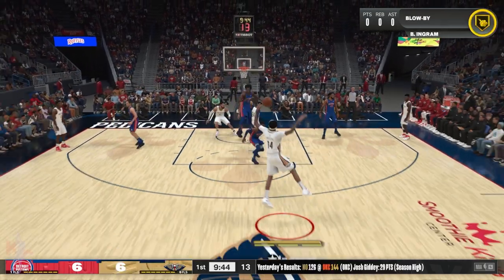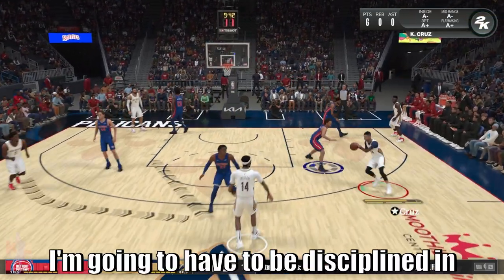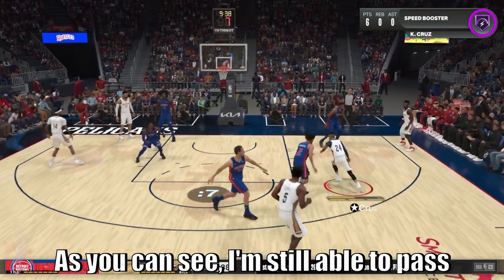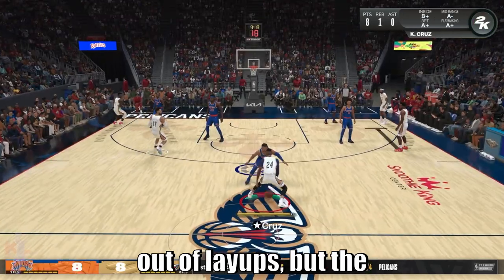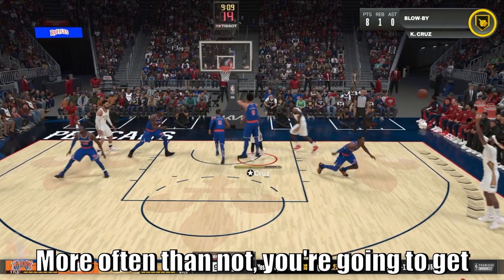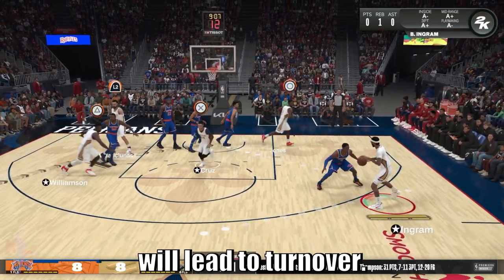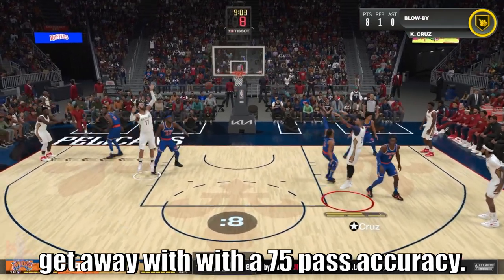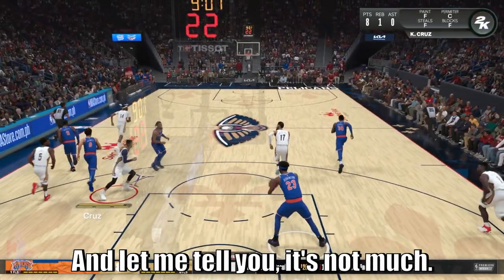Forget about your bailouts — I'm going to have to be disciplined in how I initiate passes off the help. As you can see, I'm still able to pass out of layups but the success rate is going to be low. More often than not you're going to get these fumbles which will lead to turnovers. Here I am testing out how much I can get away with a 75 pass accuracy, and let me tell you — it's not much.